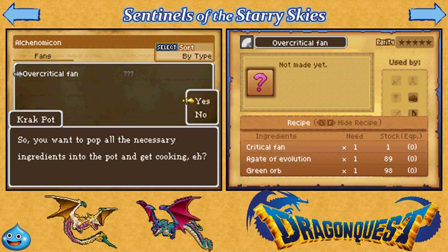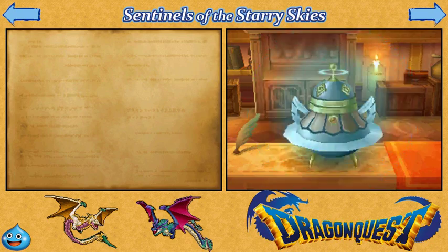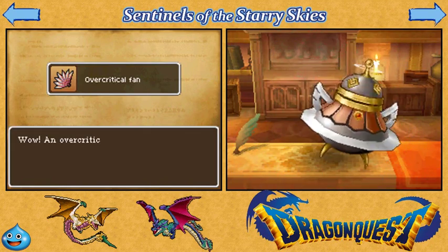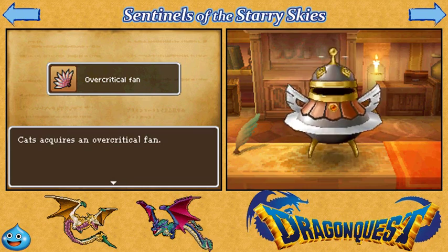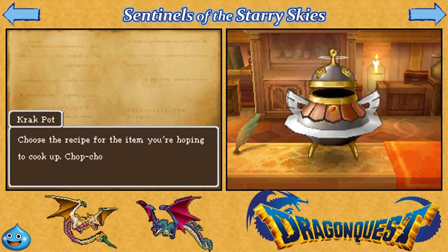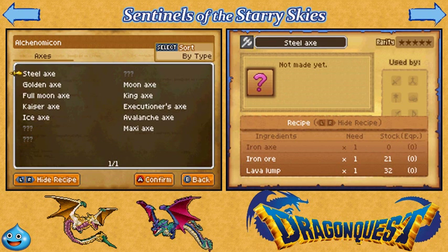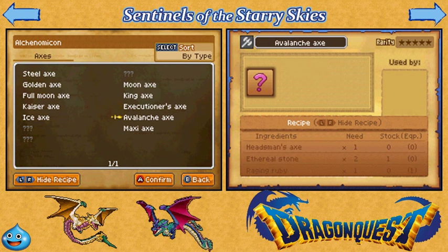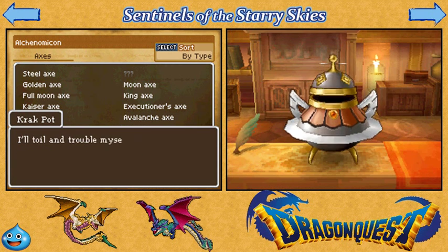I didn't do any save editing early on. It was only after — and I only completed one quest and I think I only did one alchemy thing just to get Crackpot started. It wasn't until the post-game content, which is a pain — this game is a pain in the ass to 100%. It takes a very, very long time and I wouldn't recommend it unless you're commuting somewhere or you just need something menial to do that you can just stop at any time.